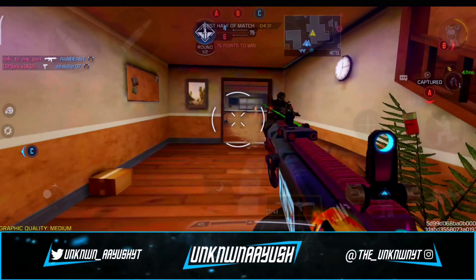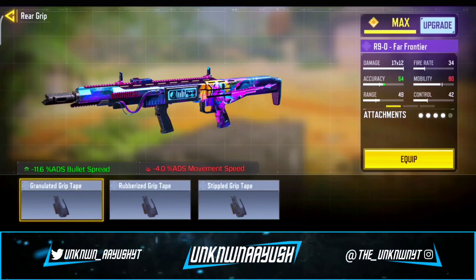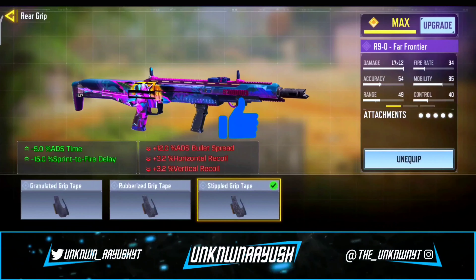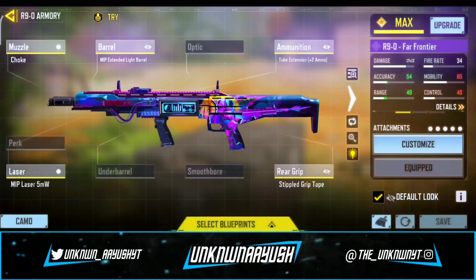In the third attachment we use Tube Extension. In the fourth we use MIP Laser 5 milliwatts, which significantly improves hip firing performance. Last but not least, we use Stippled Grip Tape, which maintains control when moving at higher speed. So these are the best R90 gunsmith build — I hope you like it.